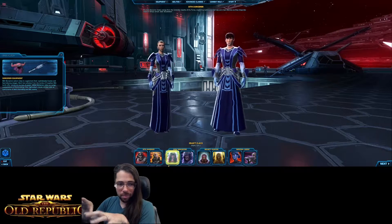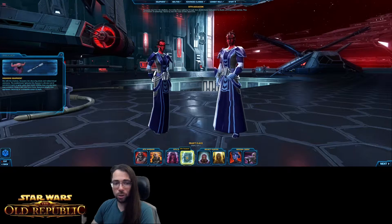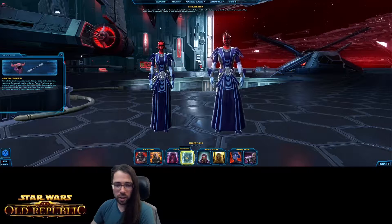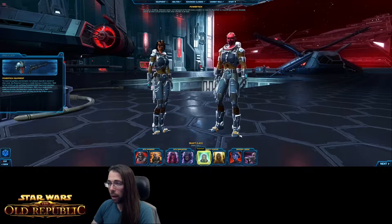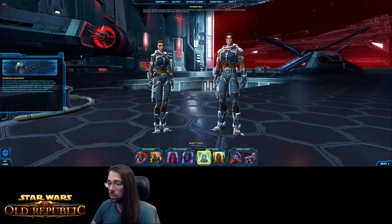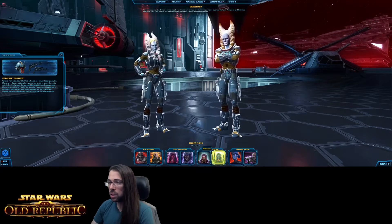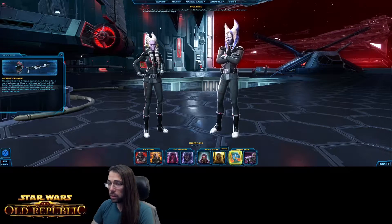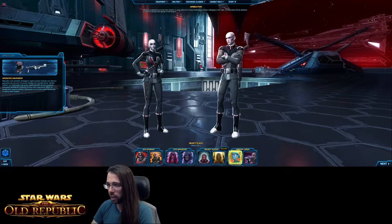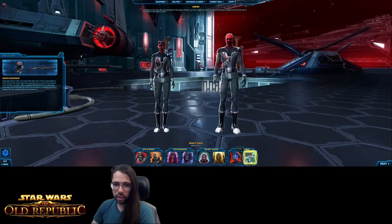As a Sith Marauder you can only be a damage-dealing class, but you get two lightsabers — dual wielding. The Sith Juggernaut gets one lightsaber but has the option of becoming a tanking class. The Sith Sorcerer shoots lightning, has a single lightsaber, and can become a healer. The Sith Assassin has a double-bladed lightsaber and can tank. The Bounty Hunter Power Tech is a ranged-melee hybrid that can tank, while the Mercenary is fully ranged with the option to heal. The Imperial Agent Operative plays like melee and can heal, while the Sniper is fully ranged and damage-only.